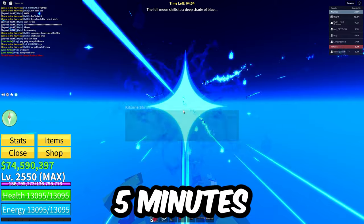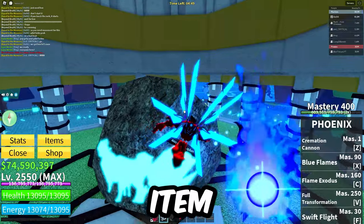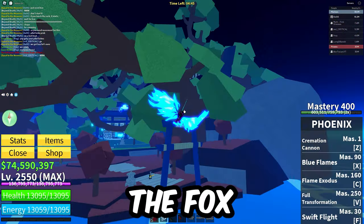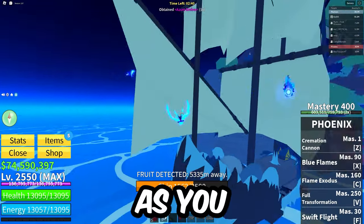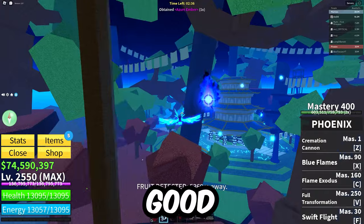You've got five minutes to capture as many Azure Embers as you can and offer them to the Kitsune Shrine. It seems like you get a random item — anywhere from a title to fragments to an aura to accessories, and of course the Foxlamp. I turned in 16 and got the Foxlamp first try, but it doesn't seem consistent. The Azure Embers spawn and they start to run away from you as you approach them. I recommend you use a fast fruit.